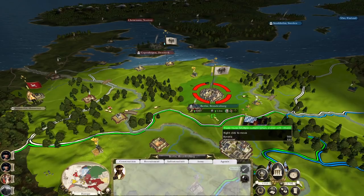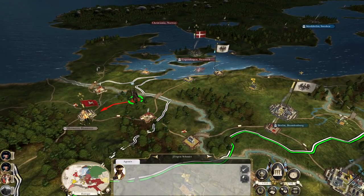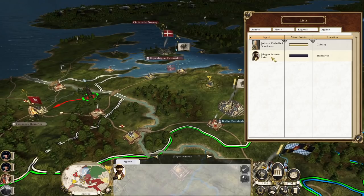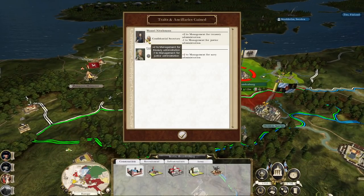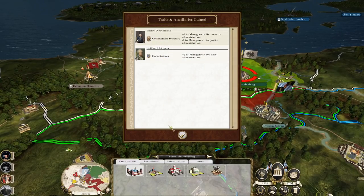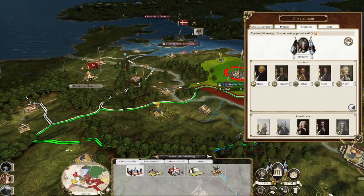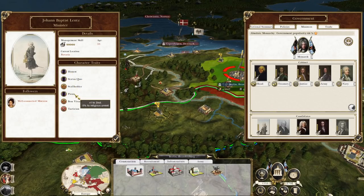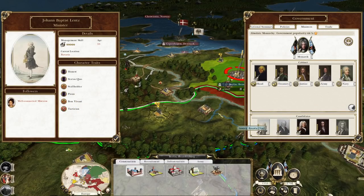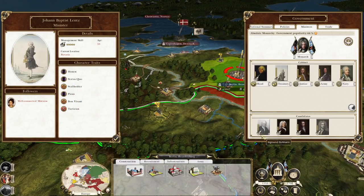Skipping carbines research, going on to canister shot instead. Upgrading to a coaching inn. I had one agent, weird that I ended up with two — also killed the general at the same time, which was peculiar. Reviewing ministers: plus-two treasury, minus-one justice. Looking at new candidates: one guy has plus-one justice, plus-one treasury — three-star basic becomes five, then six, seven, eight stars total with bonuses. Plus-one management, plus-one management — five-star basic, good for head of government with plus-one navy.